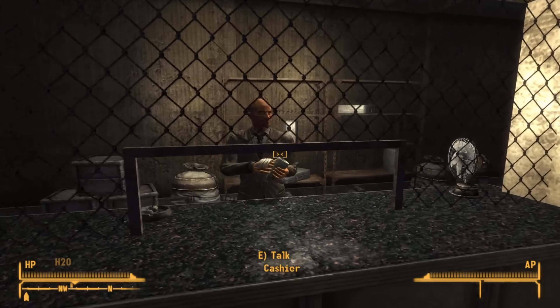We spec into Science, Repair, and Sneak, getting decent numbers: 50 Repair, 40 Sneak, and 40 Science. Things are going very well, and for our perk we go for Intense Training, putting a point into Endurance so we now have 6 Endurance, helping our health gains on future level ups.